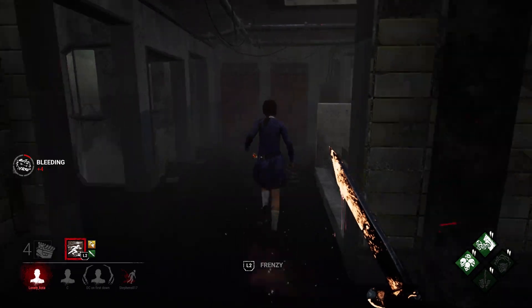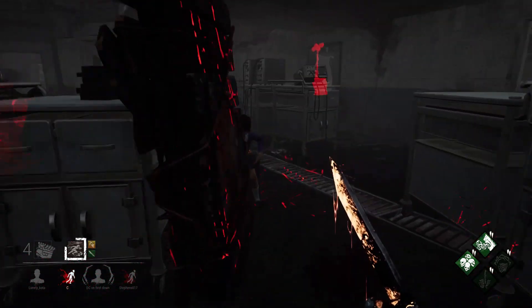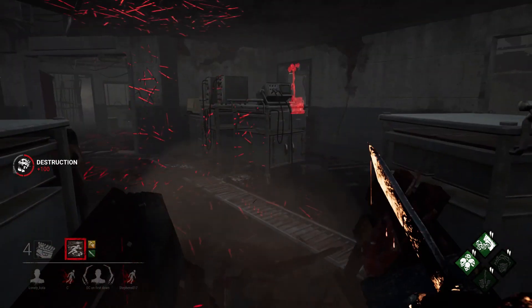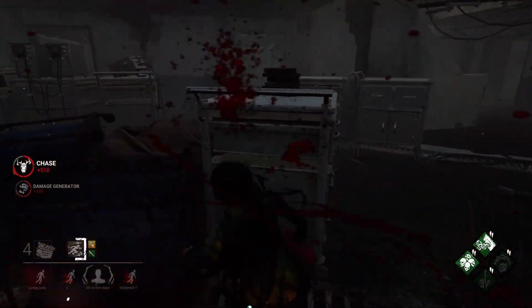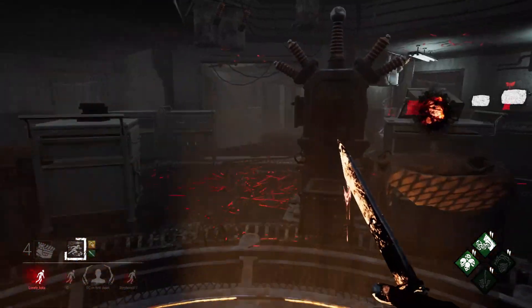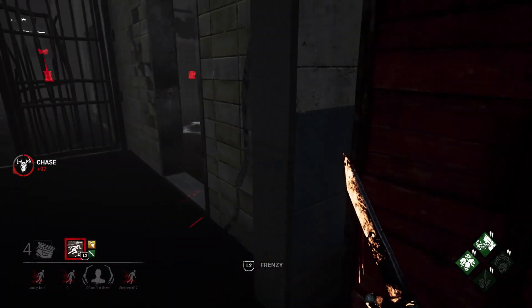We're back on the Cheryl here, which I feel really bad about — but she has been terrible all game. Let's see if we can get her out of here. We're going to do the pallet — we'll pretend we don't see it. Very nice. You're such a good looper, Cheryl. Pretty sure I saw Kate on my left as well. That's the Feng — I don't know who to give chase to. They obviously want that pumpkin jam. The Feng's healing behind the window vault there.